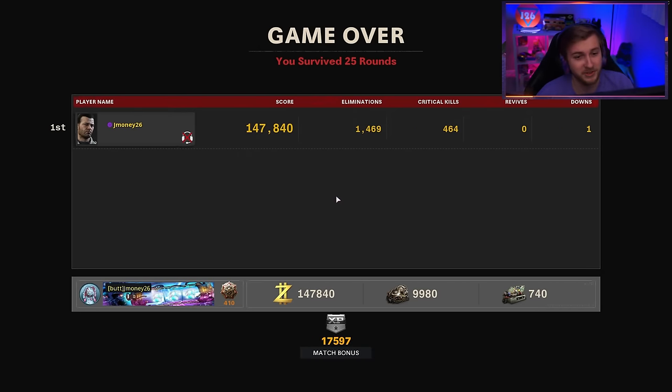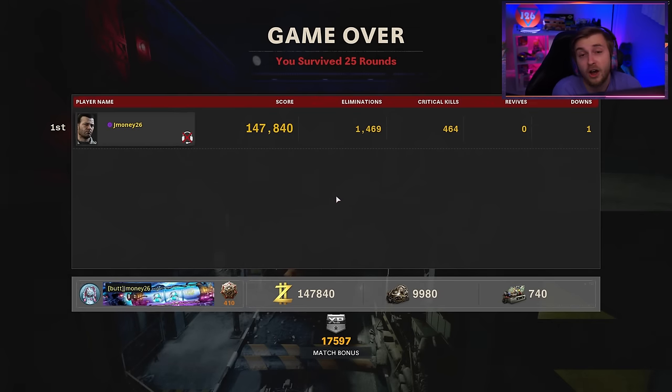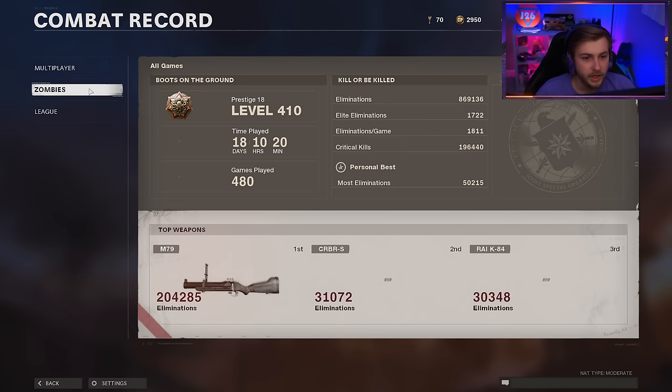Assuming we can figure out the Easter egg. Our final stats for our final Easter egg — we did it in 25 rounds. I actually got the whole Easter egg done, every Easter egg done without looking anything up. Still don't know how to build the Crystal Axe though. But 1,400 eliminations, 464 crits, zero downs in the boss fight, one down in the starting room is not bad. And now after doing all the Easter eggs, we're at 869,000 eliminations total in Zombies. I want to get this bad boy up to a million, so we'll be coming back to Cold War real soon.